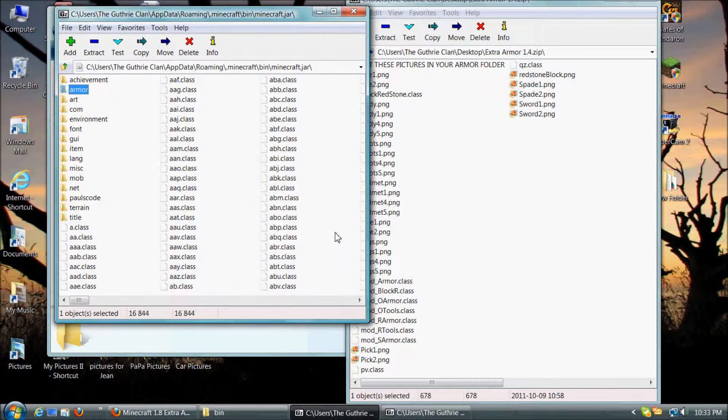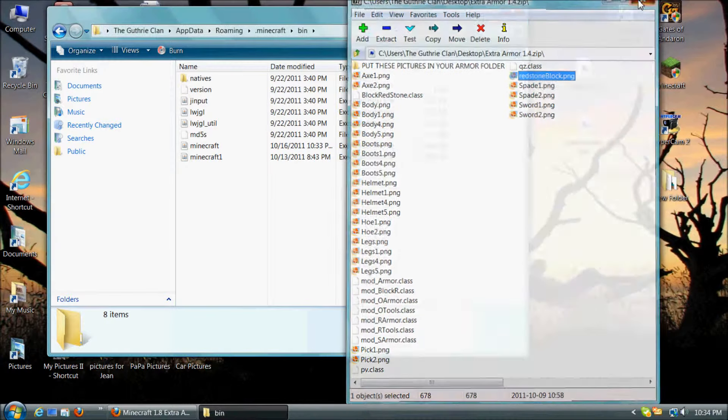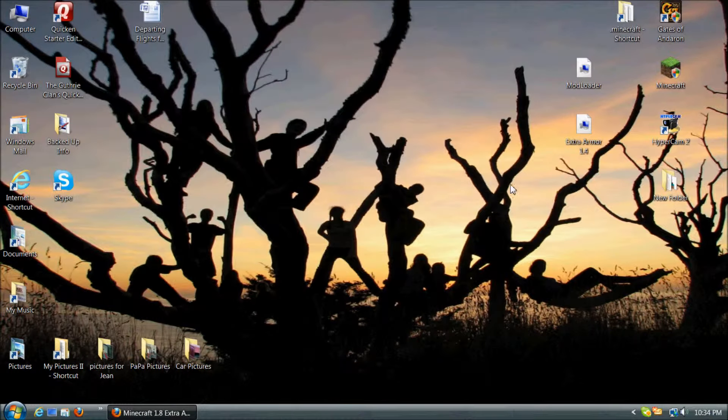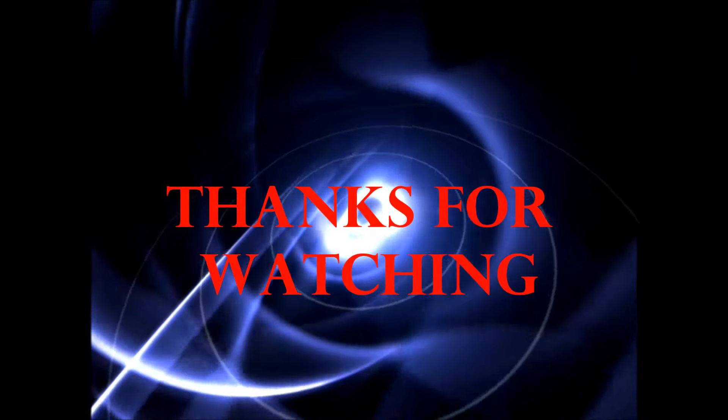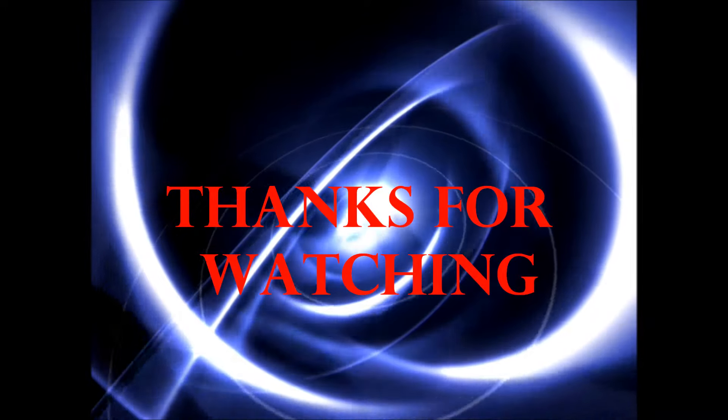Once you drag everything over, you've successfully installed my mod. But unless you delete the META-INF, you'll get a black screen. It's really annoying. I know it seems like something would go wrong because you're deleting something in the .jar, but nothing will go wrong. It's really easy — you just click delete and then you've installed my mod.